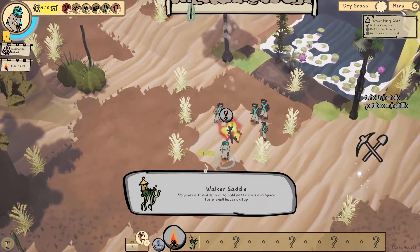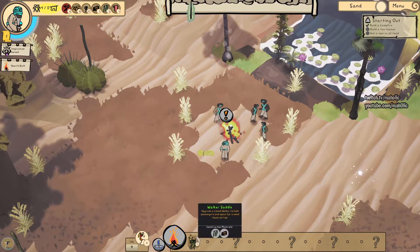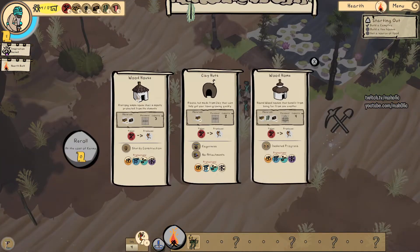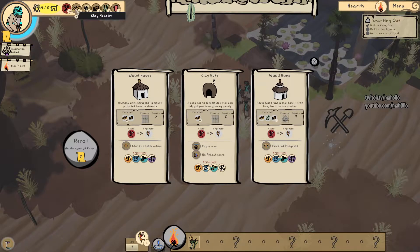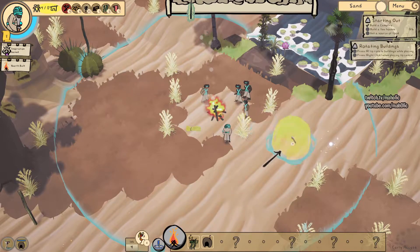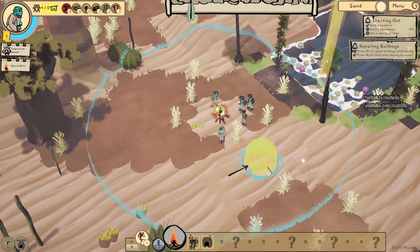That tree looks cool. So I've got this walker saddle - that's neat, that's the thing I imported from the tutorial. What sort of hut? I think clay. What sort of resource do we got? There's clay nearby, so I might go clay huts. How do I rotate those?